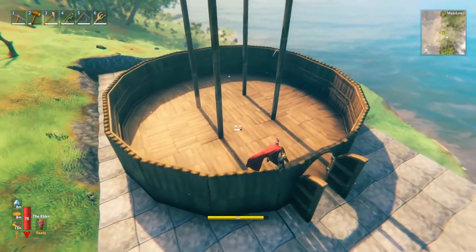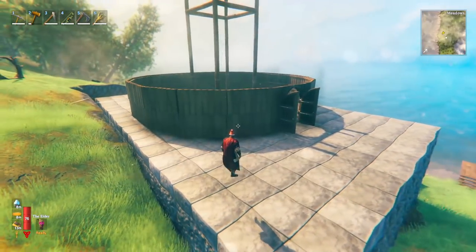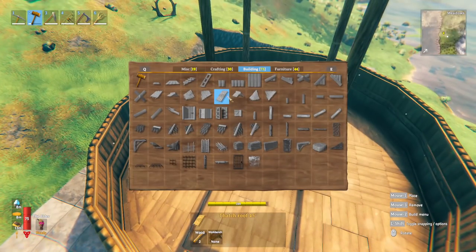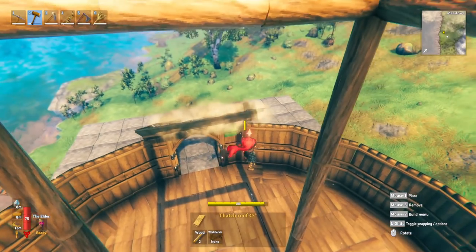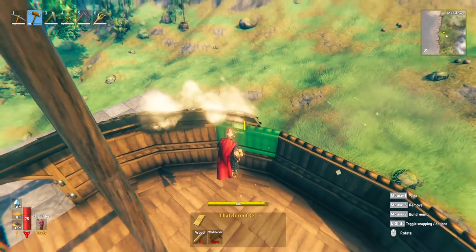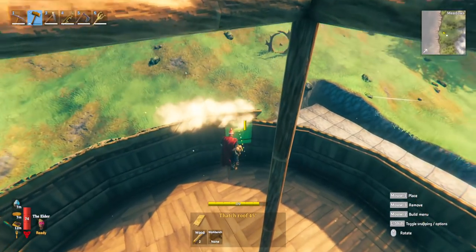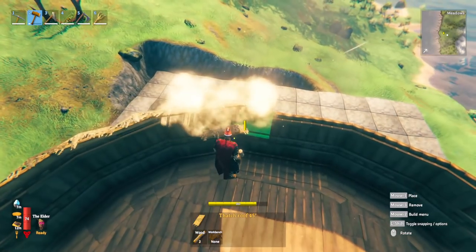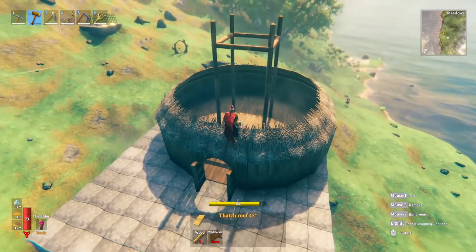You'll have something that looks like this — it might differ slightly if you have a different door or add windows. I didn't put any windows in this design, but being two stories high it does lend itself nicely to including windows if you wish. Now it's time to start on the roof. Use the 45-degree thatch roof, and it's always easiest to start at the straight points — place one, two, and three down, then snap to every single one of the wood wall pieces in the first ring all the way around.